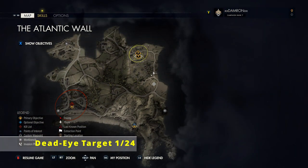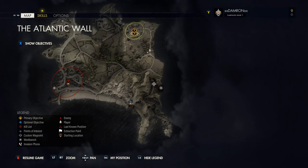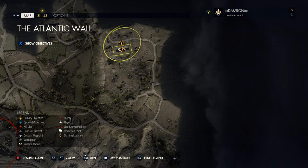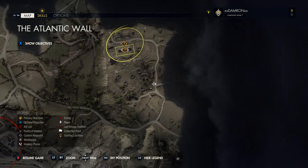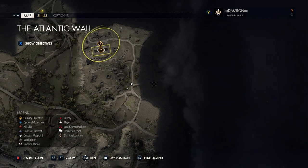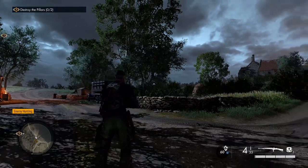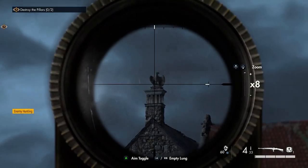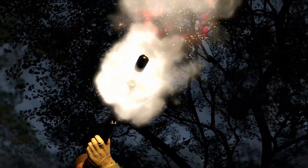Now that we're out of the introductory section, these missions are like small open areas you can approach however you want. Our first collectible is on the east side of the map — we're south of our main objective on a road heading north and east. Here we are on that road, and if you look to the east you'll see a building in the distance. On top of it is our first eagle eye target — these stone eagles we'll be shooting throughout the game.